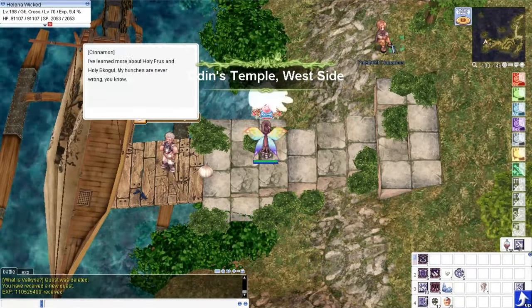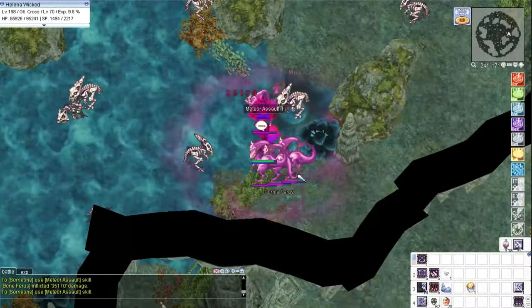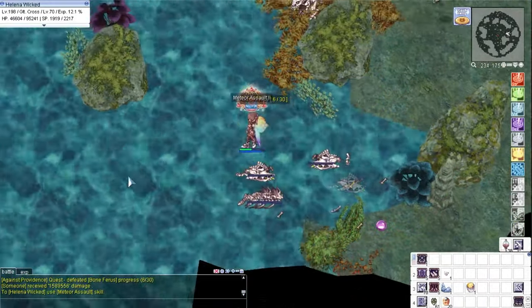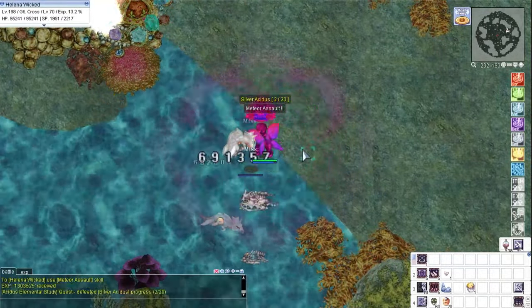Upon completion, get the reward and proceed to Abyss Lake. Using Meteor Assault here now since I increased my DEX stat. However, healing potions are still a must, because we are not using gear that grants 100% chance to leech HP.